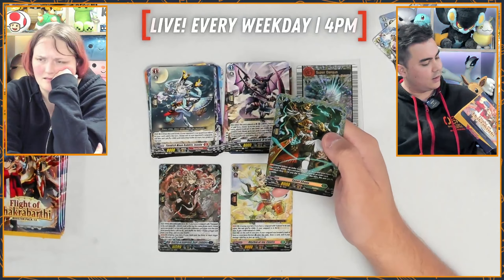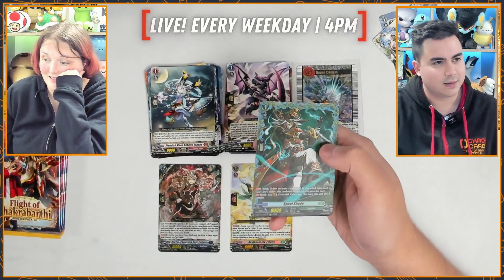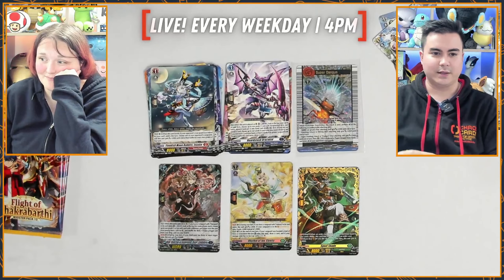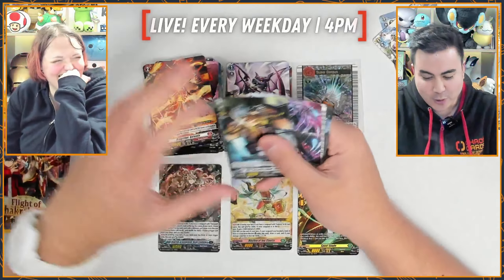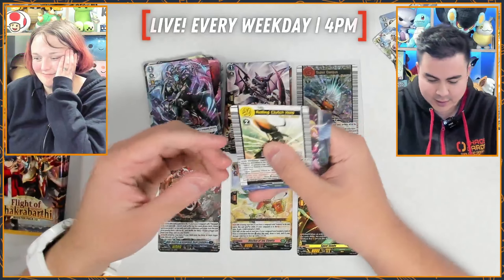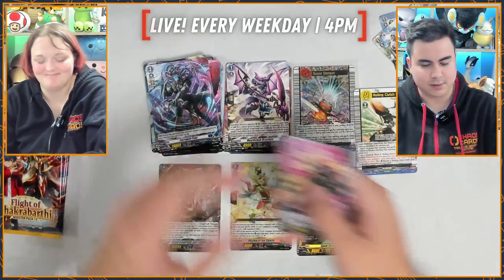I need to stop putting the box in the bin — maybe keep it out. FR is a frame rare — it's got a nice frame. Very pretty. Cardfight Vanguard, you're so smart, so funky, so fresh, so clean. We have another one — a rolling clutch hold. It's not a foily one, but it's a very nice EX there. That is very cool. Put that to the side there. A beautiful knight.